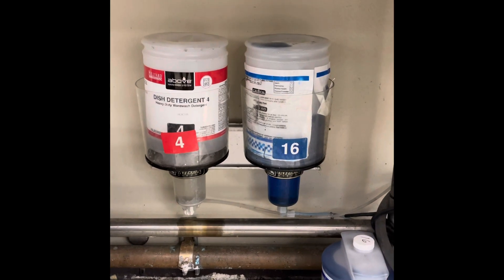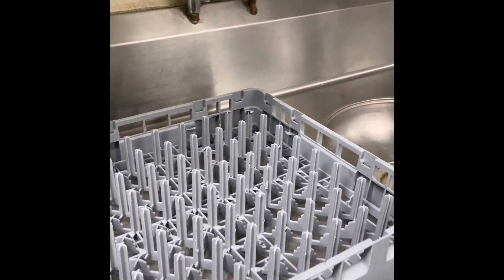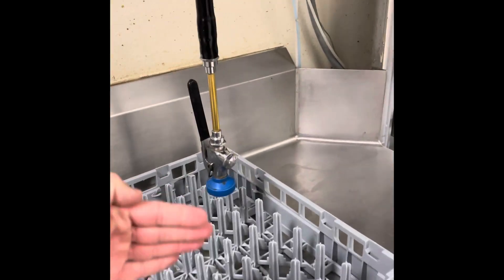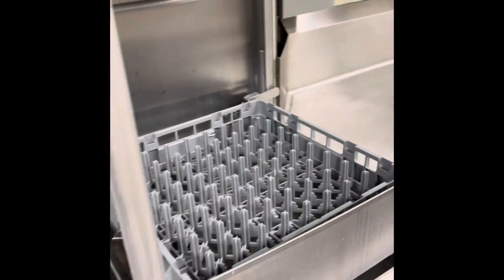Beside the detergent are our crates. After you rinse things off over the garbage disposal — bowls, sheet pans — you slide them into the crate and load them into the dish machine.